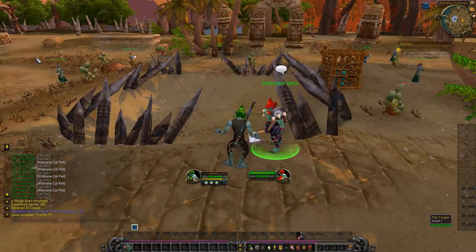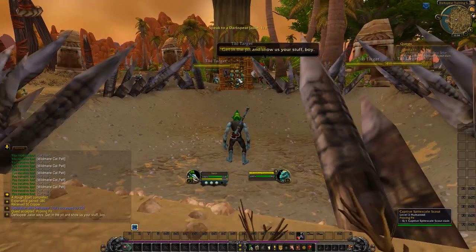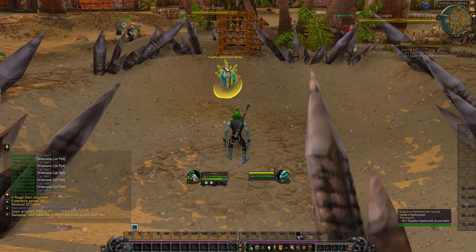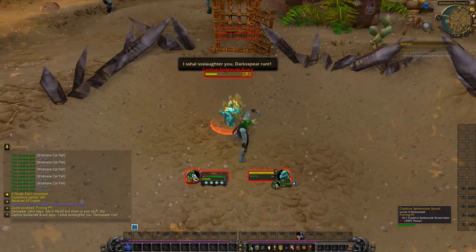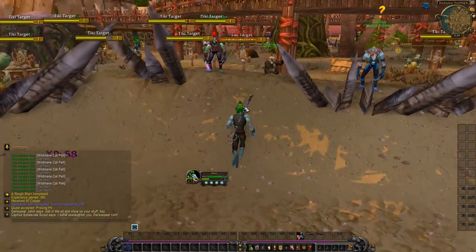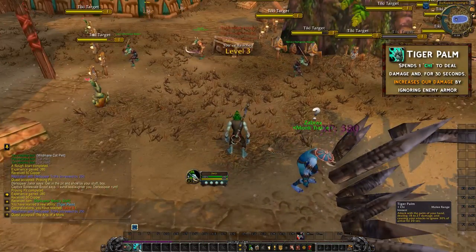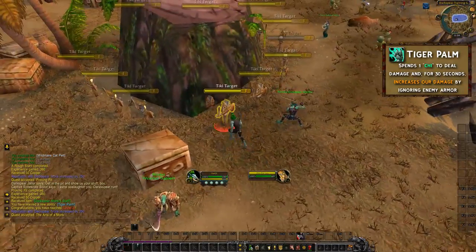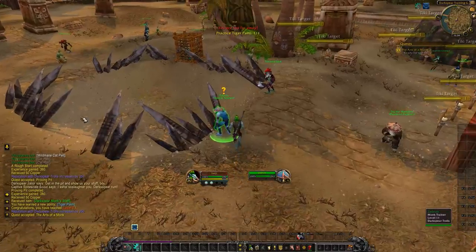The proving pit - we'll go down and talk to the jailer. As I said, if it's your first time playing through a particular zone, definitely take your time and enjoy the story. But if you're just leveling up an alt, not reading quest text is important for going at a decent speed. We've got tiger palm - attacks cause you to ignore 30% of armor. This costs chi, so we'll keep that on keybind 2 for now. That's our little finisher.